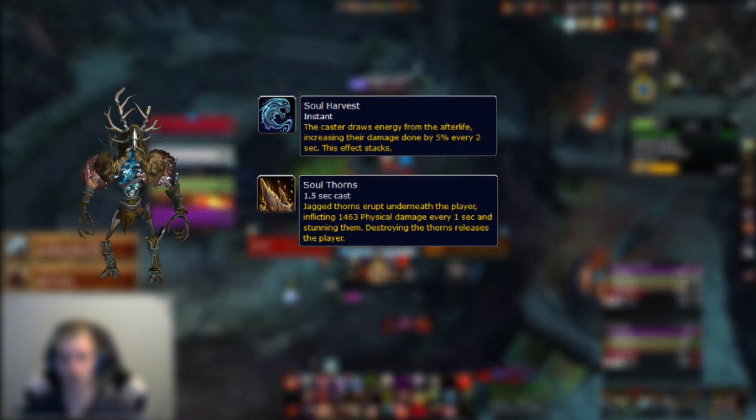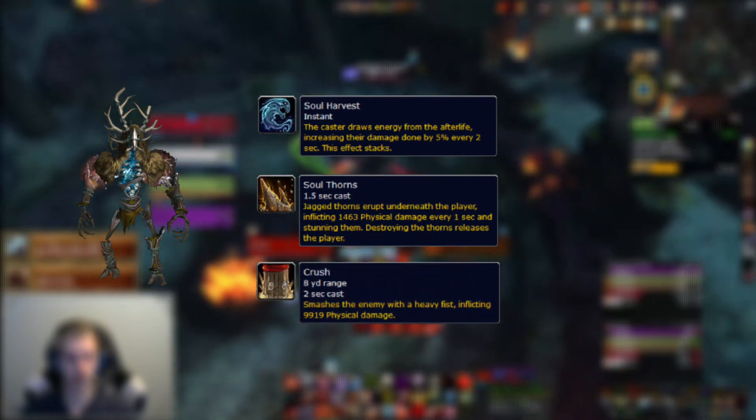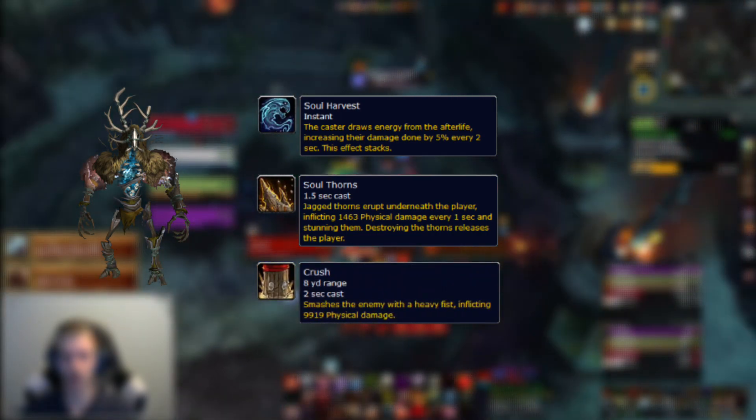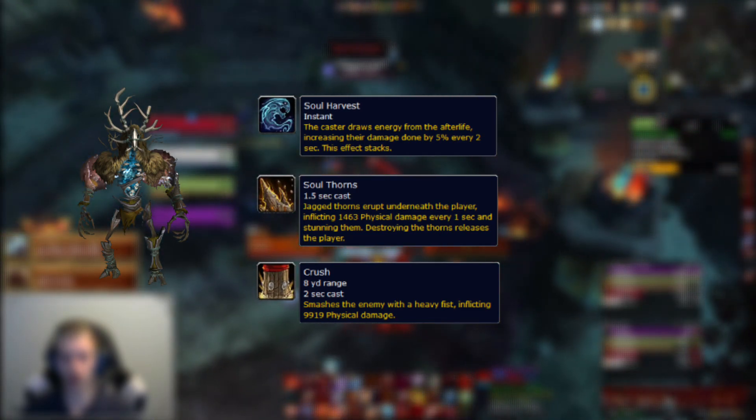Last on the list the boss will use a tank ability called Crush. This can be very scary for tanks especially when the boss is on a high number of Soul Harvest stacks. So make sure you have active mitigation ready when this comes out.